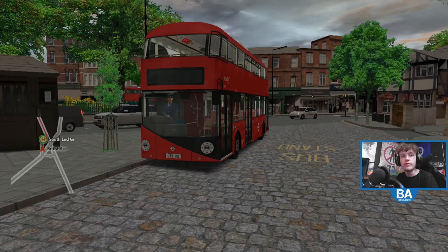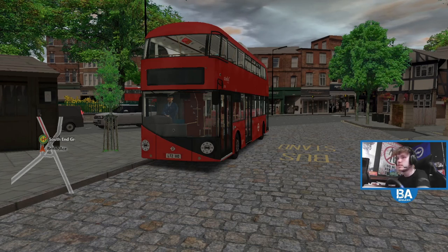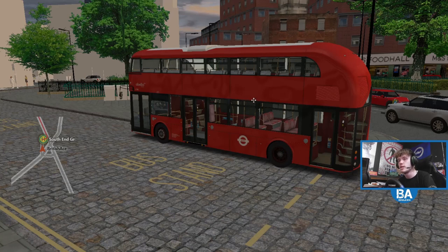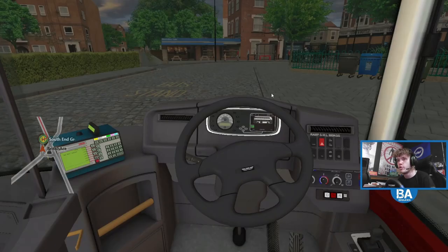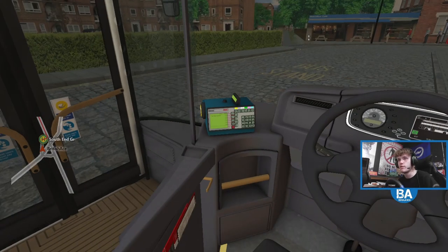Hello everyone and welcome back to another Omsy2 video, back on the Pimlico map which gives us route 24. It's not the London map but it is obviously in London - it's just the route 24. So, hopefully fingers crossed, it should be slightly less laggy and should run okay. We've got about three minutes until we depart from Hampstead Heath, then we're making our way down to Pimlico in the Boris Bus, which is from the London DLC - I think it's actually a requirement for this free route. I think it's all set up for us.